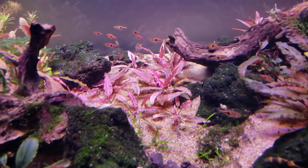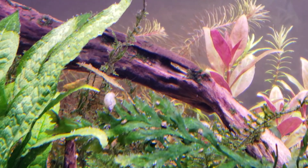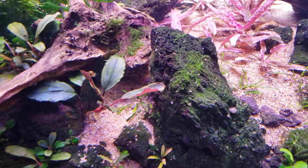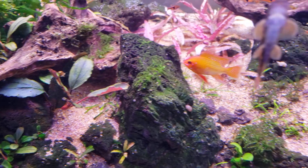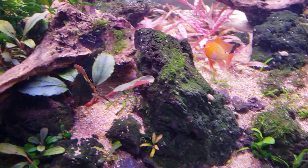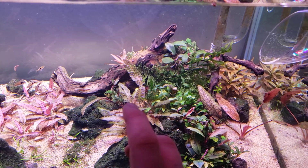Another big thing I did: that moss that was completely covered and wrapped around the wood — I ripped all of it off and scrubbed it with a toothbrush. Some of it's growing back. If you ever take moss and completely cover a rock, you can scrub it off, but it will grow back — it'll spider its way back in. If you don't want it creeping back, you spot-kill it with Excel and a syringe. But I don't really feel like doing all that, so we'll see what grows.